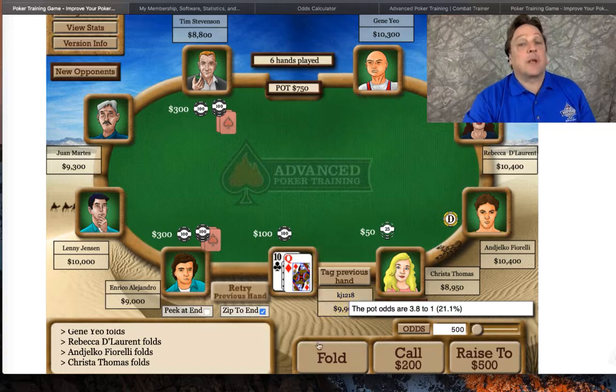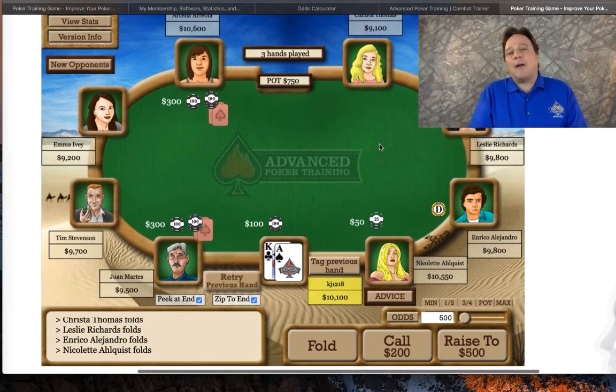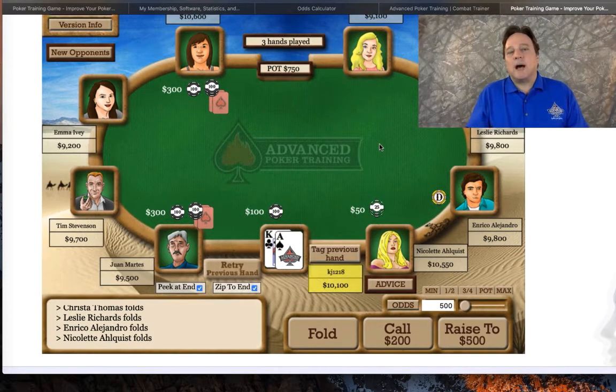Now let's go back to the situation where we have a premium hand. Think about this — when you have a hand like this, do we juice the pot, pot-size raise it, or just flat? For me, when I'm facing an under-the-gun raiser and a caller, it takes ace-queen or better to really re-raise in this spot.